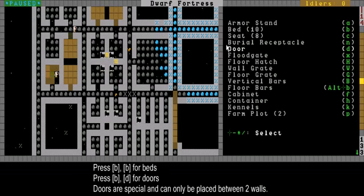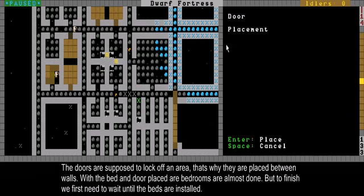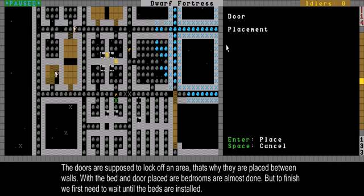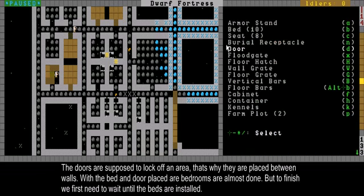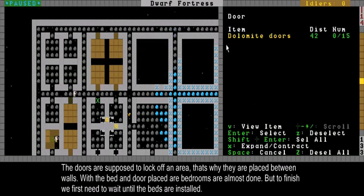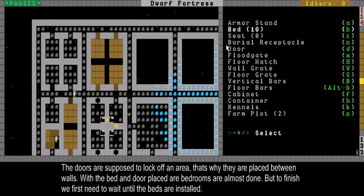Another thing a private bedroom needs is a door, so let's install doors. Doors can be placed everywhere — they need to be put between two types of walls, basically any entrance. I've got 20 doors and I'm going to place some of them at the rooms where I placed beds. This is the beauty of selecting things in the list, since you can just spam enter.